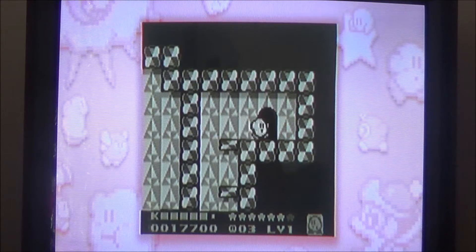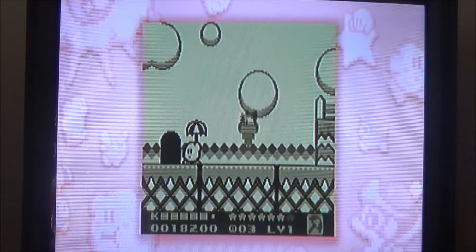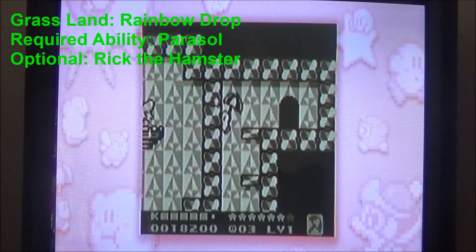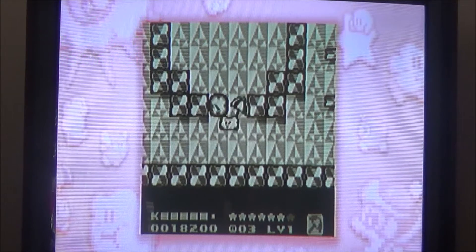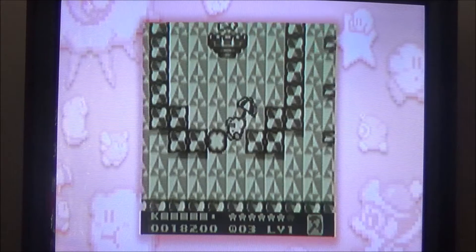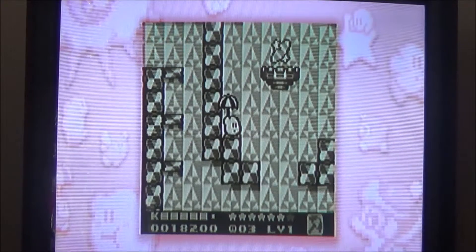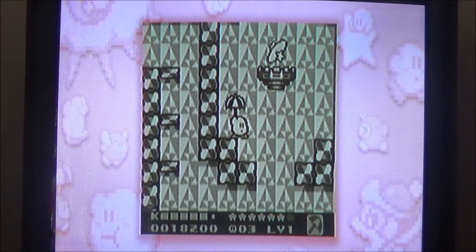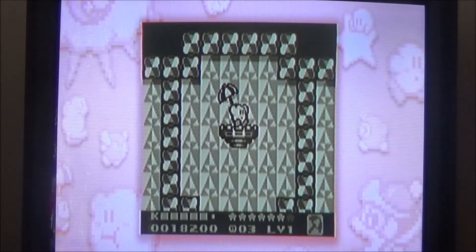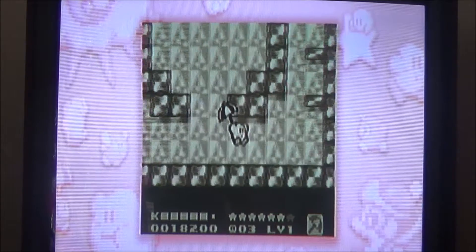This is a rainbow drop and we can't get it right now, but if we go in here, Parasol is what we need, I believe. Yep, you need Parasol to get in here. These rainbow drops are very hard to get because you need certain abilities to get them and you might even need certain friends. I know the one in Cloudy Park is really complicated. There's a tough challenge ahead when it comes to rainbow drops in this game.